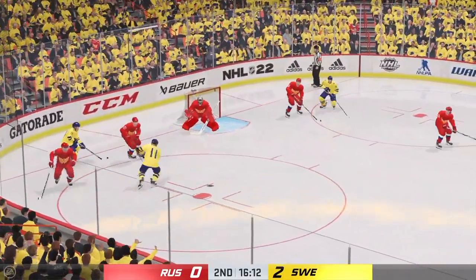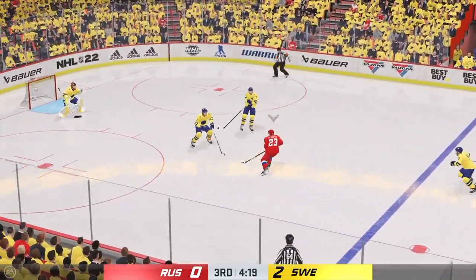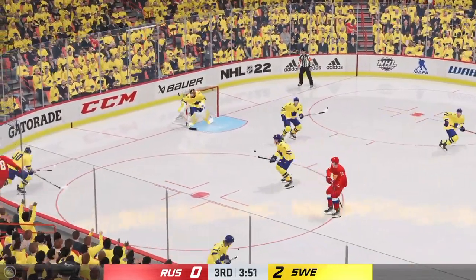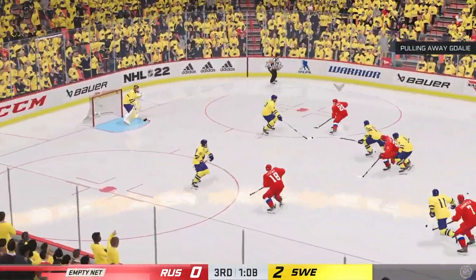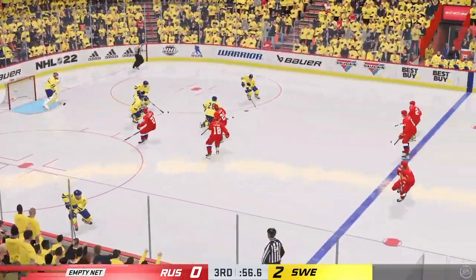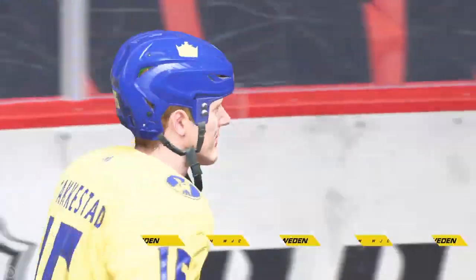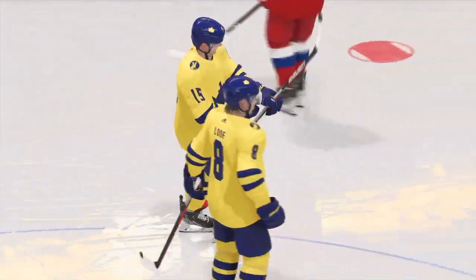Second period, still 2-0 — a nice chance by Fabian Lissell, saved by Askarov. Heading to the third; it's been a very quiet game. Zlodoyev gets a nice toe save against Wallsted. The Russians are making a push, pulling their goalie, but it doesn't really work out — they aren't aggressive enough. Sweden's Akestad is gonna make it 3-0 with the insurance goal, bringing in the win for Sweden.